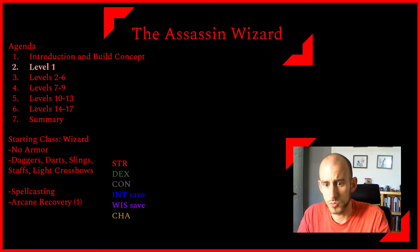As a Wizard at first level, we don't get proficiency with any armor, but we get proficiency with daggers, darts, slings, staffs, and light crossbows. We get Wizard spellcasting and the Arcane Recovery feature, which allows us once per long rest, during a short rest, to recover a number of spent spell slots whose total level is equal to or less than half our Wizard level rounded up, and we can't recover any slots higher than level five. We also get proficiency in Intelligence and Wisdom saving throws — compared to a Rogue's Dexterity and Intelligence, I prefer Wisdom since at high levels it really matters.